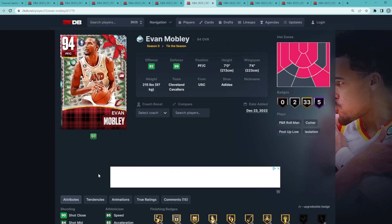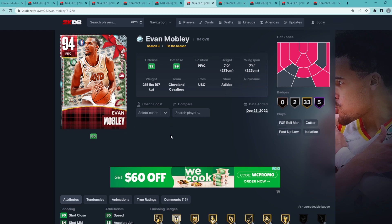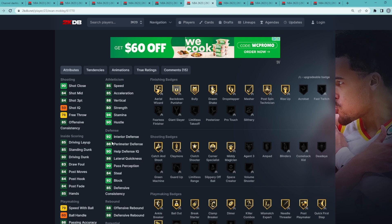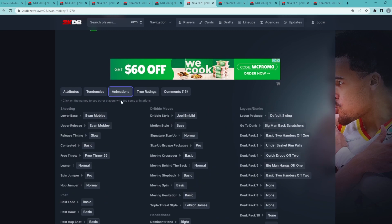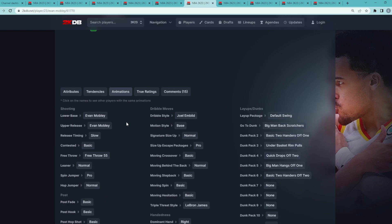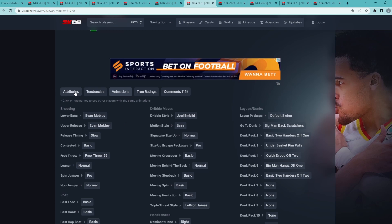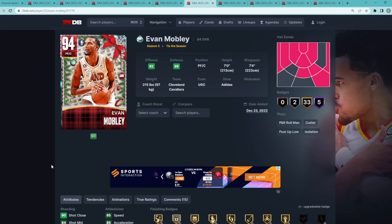At my number 6 spot is Diamond Evan Mobley. I think he's a tiny bit better than Giannis because he's more versatile — a really good power forward who can also play center at a high level. He has a 7'4" wingspan and gives you amazing all-around defense: 92 block, 92 interior defense, 84 steal, 86 lateral quickness, and 86 perimeter. Giannis is more athletic and better offensively, but Mobley is the better defender and can play center too.